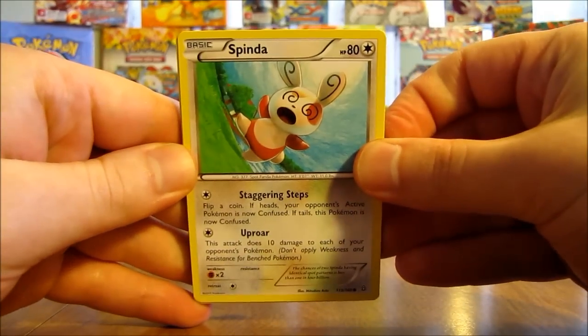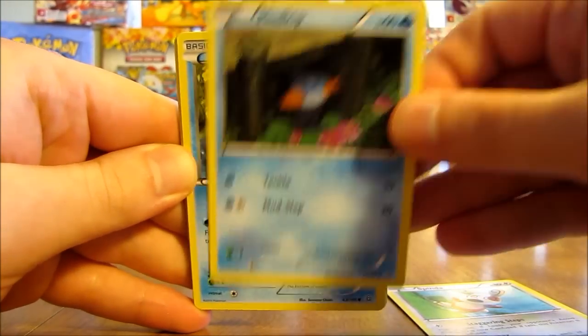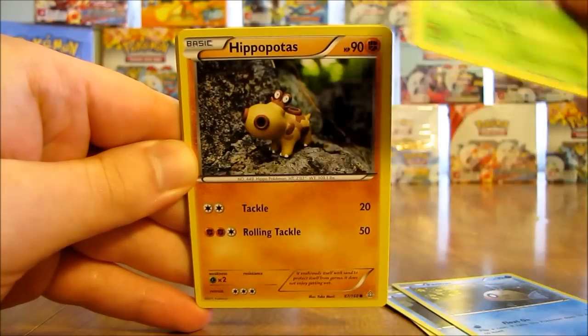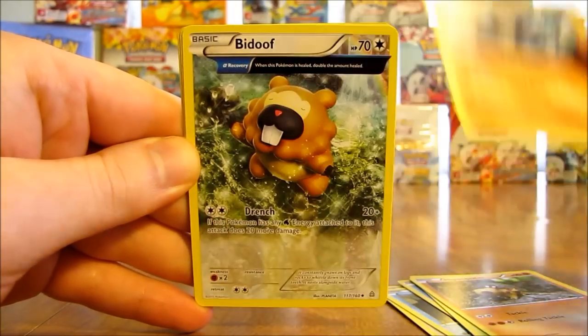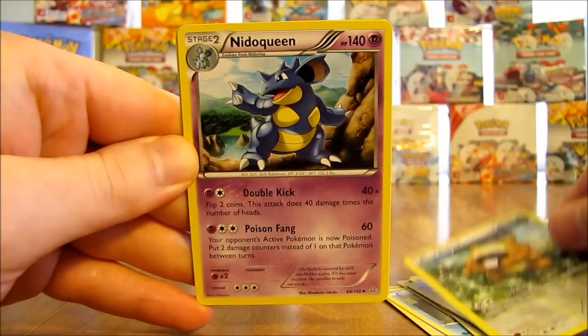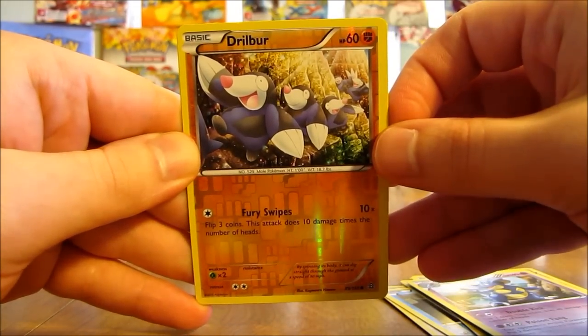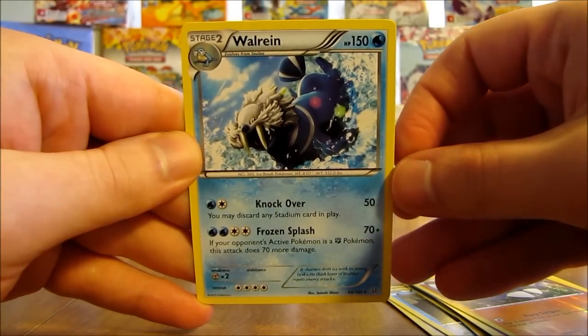Second pack here starts off with a Spinda. There's Mudkip, Phoebe's, Illumise, Hippopotas, Rhydon, Bidoof, Nidoqueen. The reverse holo is a Drillbur, which is a common card, and the rare in this pack is a Walrein non-holo.